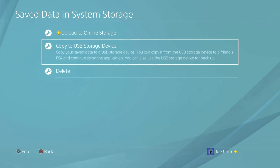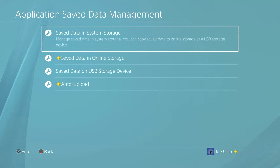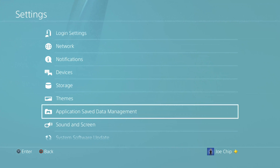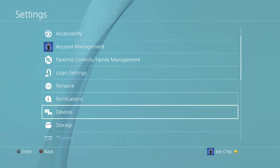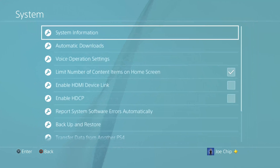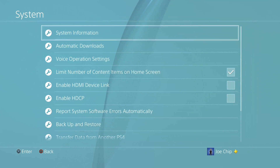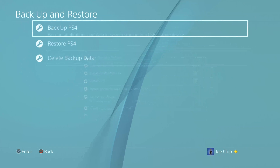Once you've saved your save games to either online storage or a USB drive or both, you can then go and deactivate your PlayStation and reset it to factory settings. But you may also want to back up the entire system. I'm not going to make a full video about that here, but I'll show you briefly how you'd go about doing that. You'd go into settings and then go down to system, which should be near the bottom. Then you've got backup and restore, and you would press the X button to bring up backup and restore.